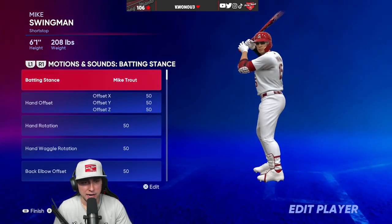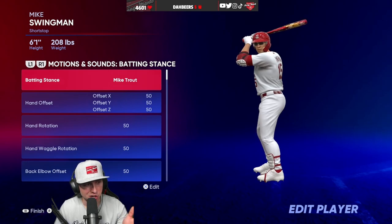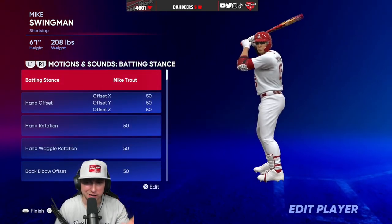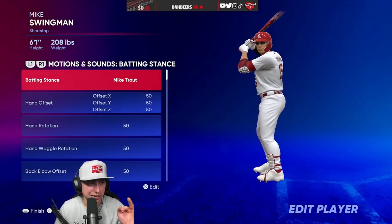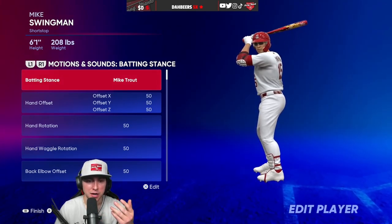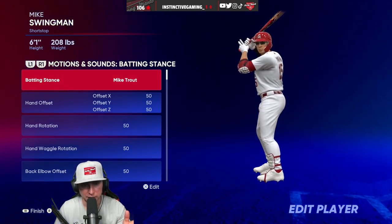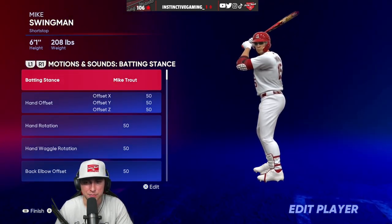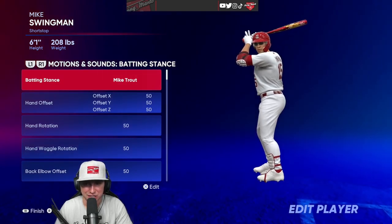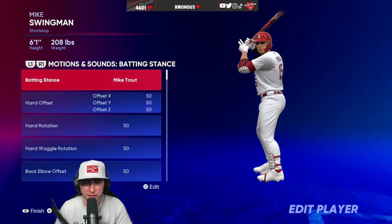The last and final stance — and it was hard to choose because I had Soto, Suarez, Soler, there are so many great stances — but my personal top three third spot has to go to Mike Trout. Every single year Mike Trout has always had the smoothest and best swing in the game, and I've noticed great results from it as well.